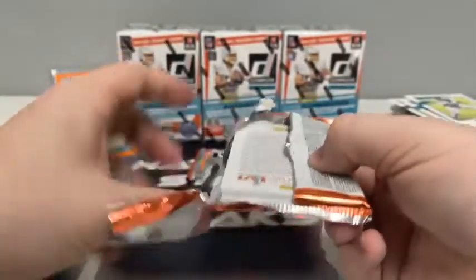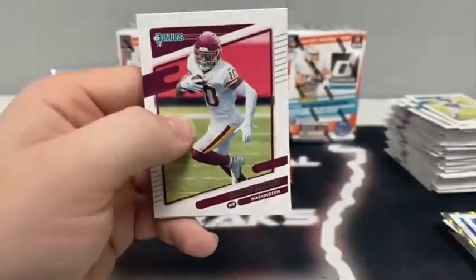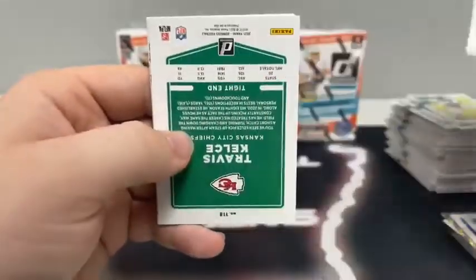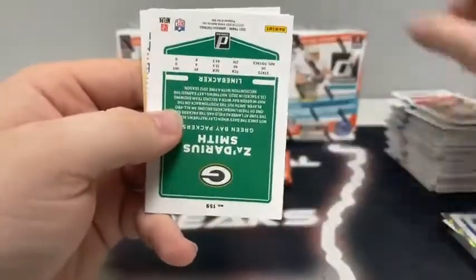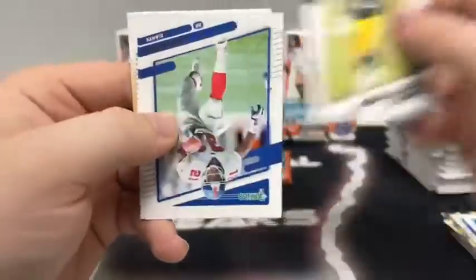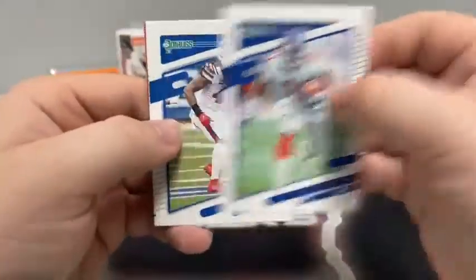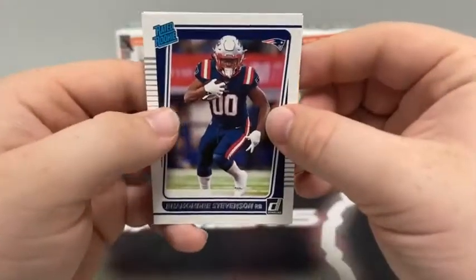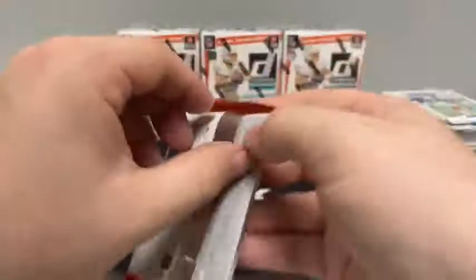Pack number ten: Curtis Samuel, Peyton Manning for the Colts, Taylor Heinicke, Travis Kelce for Kansas City, Za'Darius Smith for Green Bay, base Tiki Barber, Tremaine Edmunds, and a rated rookie of Rhamondre Stevenson for the New England Patriots.